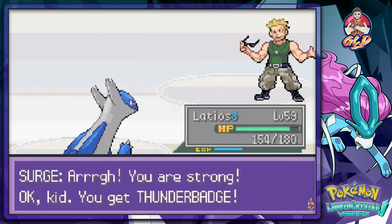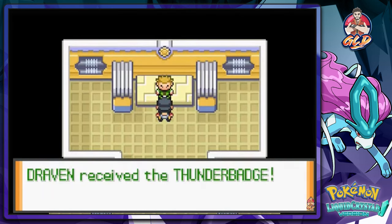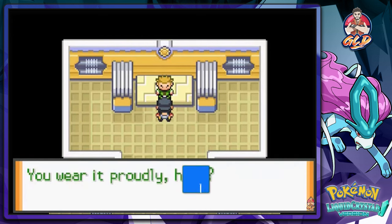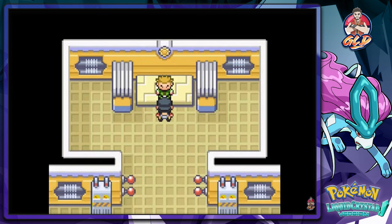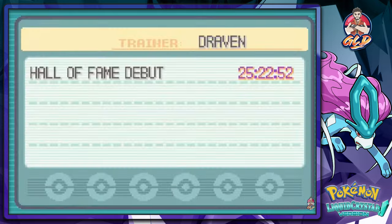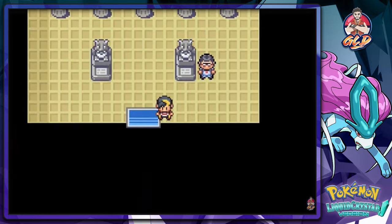Surge says: 'You are strong, kid. You get the Thunder Badge.' We got our first badge in the Kanto region in Liquid Crystal! The Thunder Badge increases your Pokemon's Speed — consider it proof you defeated Lieutenant Surge, wear it proudly. Checking the badge screen: that's nine badges total now.